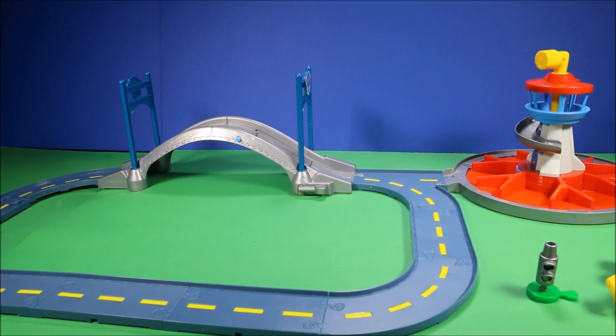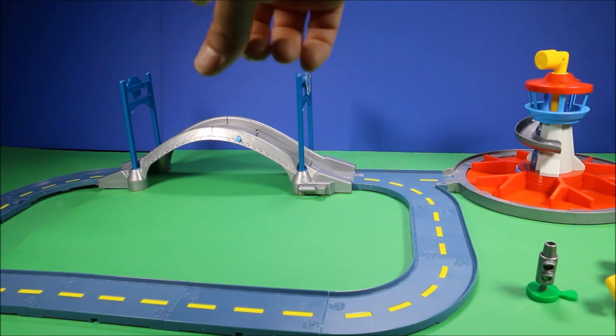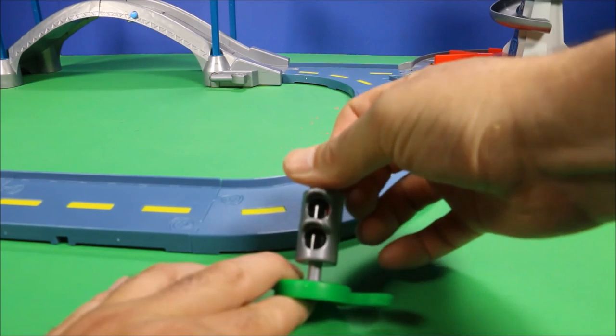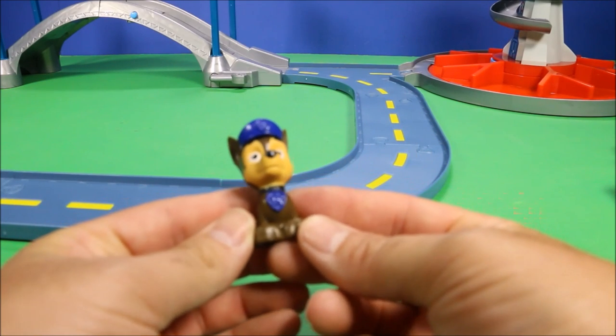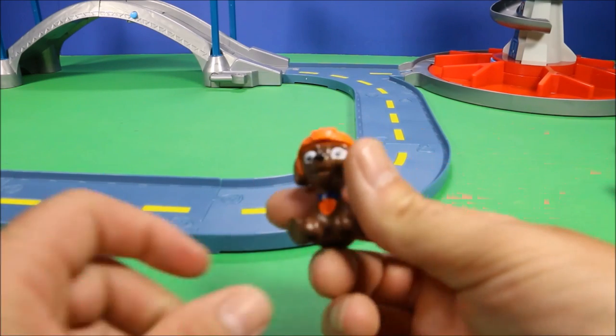Guys, this Launch and Roll Lookout Tower is totally awesome! Check it out! We've got the lookout tower there, and the bridge — part of it collapses so the characters have to be careful they don't crash. There's a big track around. This set is huge! It comes with a traffic light here — if you turn it, it will turn to red or it will turn to green. It comes with an awesome little Chase.